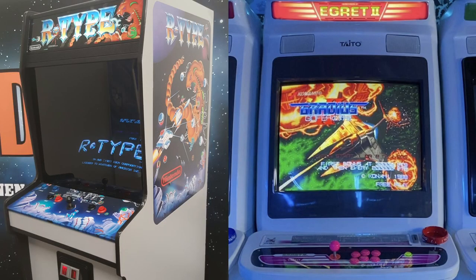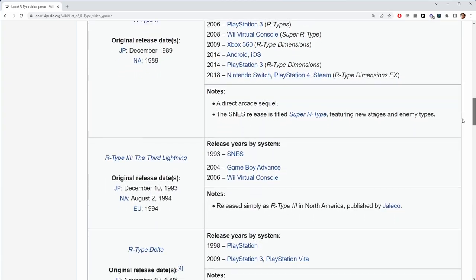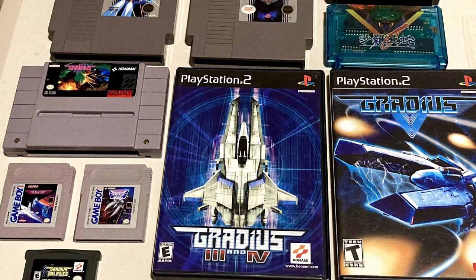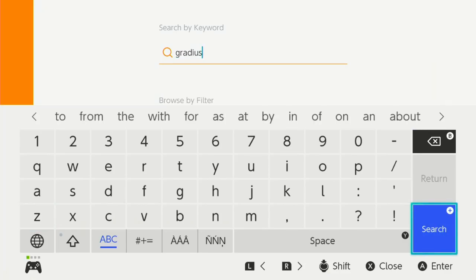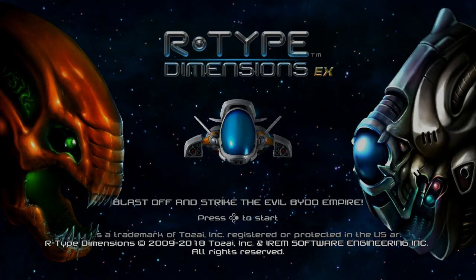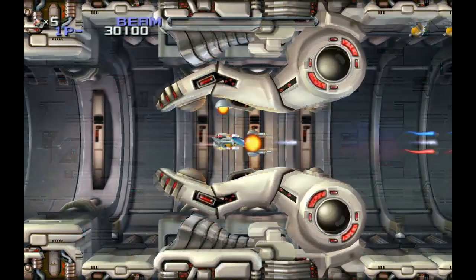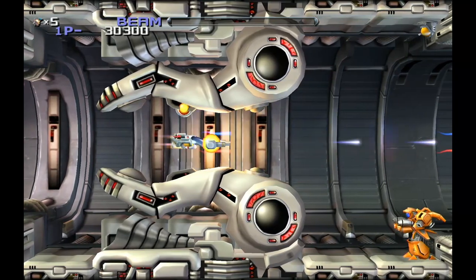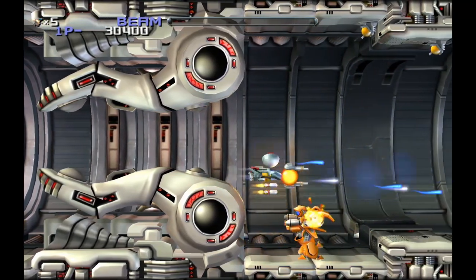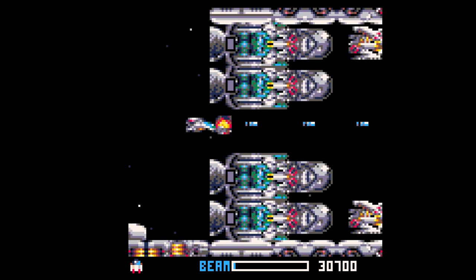R-Type and Gradius both started as arcade games but have been ported to a bazillion systems and had numerous re-releases, so it should be easy to play them even if you don't want to mess with emulation. For R-Type I would specifically recommend R-Type Dimensions — it's a remake of the first two games and it has that feature where you can switch between old and new graphics by pressing a button. I love when remakes do that. And of course there is also the incredible Pico-8 port of R-Type — shout out to Robo-Z.